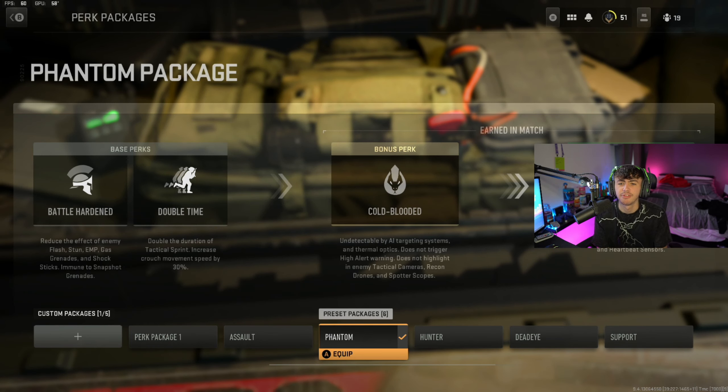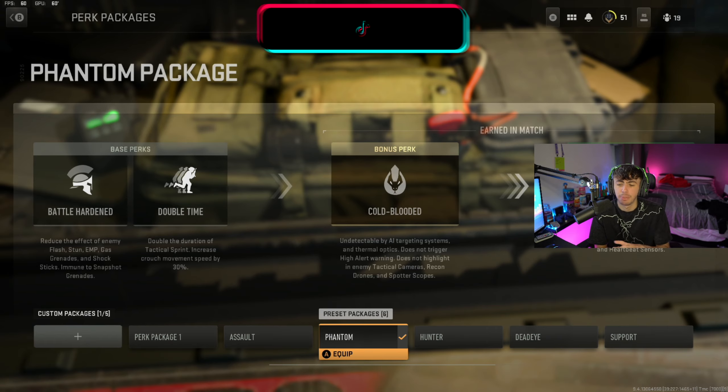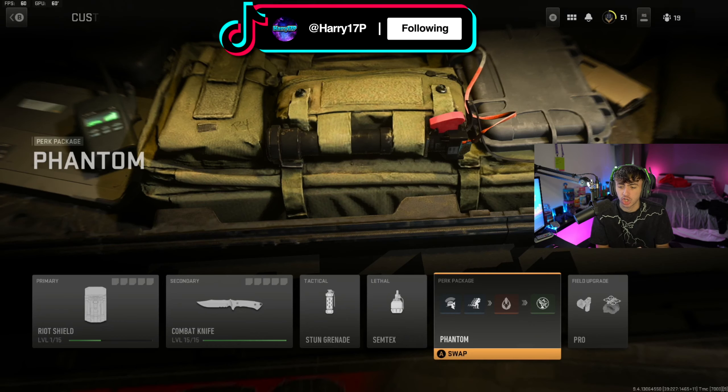For my perk package, I ran the Phantom package. It's got Battle Hardened, meaning you don't get stunned, EMP'd, gassed, or flashed as much. You've got Double Time so you can tac sprint for longer. You've got Cold Blooded so you don't pop up on thermals or score streaks. And then you've got Ghost so UAVs, portable radars, and heartbeat sensors don't pick you up. Overall this is the best perk package for using the knife — it takes you off enemy radars, streaks can't see you, stuns don't affect you, and you can run for longer.